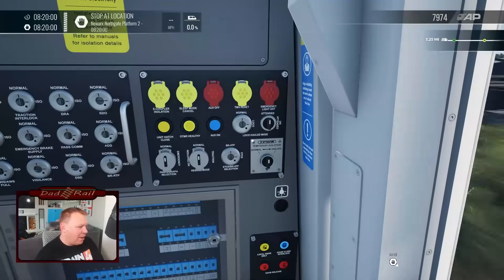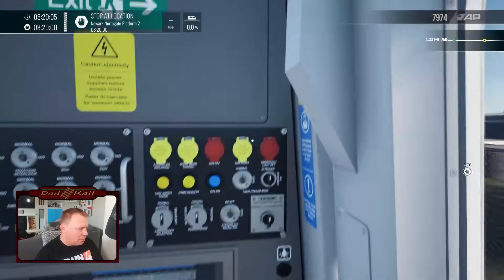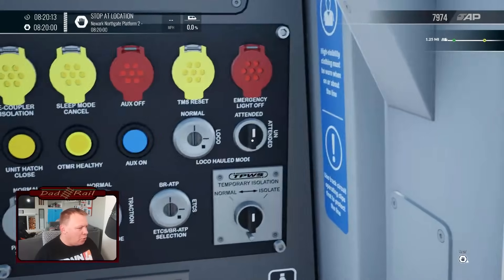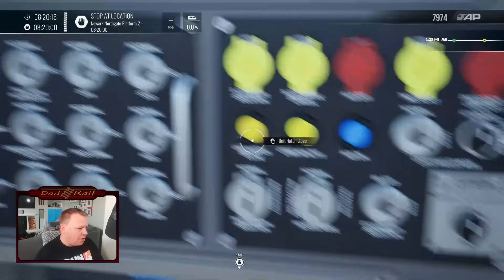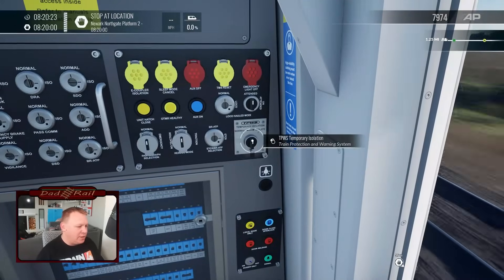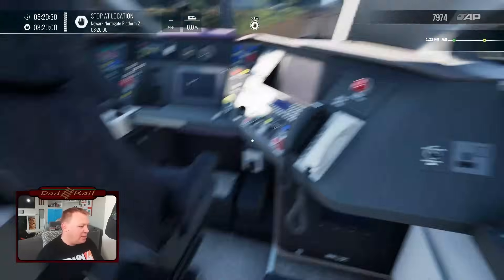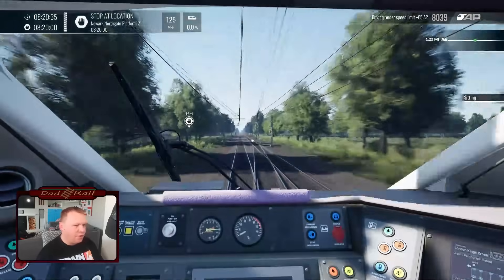Let's have a look at the back panel. Unit hatch closed — there we go. Auxiliary off, so we can turn the train off and do a cold start, which is quite good. Loco hauled mode — oh okay, that's interesting. We've got our TPWS controls there as well. In reality you wouldn't need to put that to normal, as soon as you activate the TPWS it would already be in normal. And we've got some guard controls. Let's get back in the driver's seat.